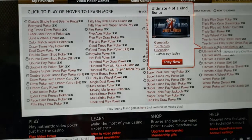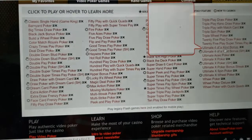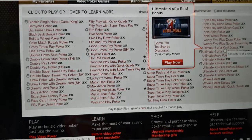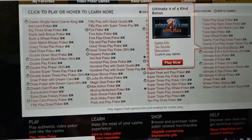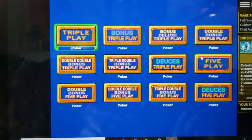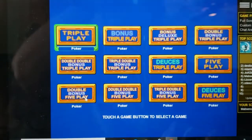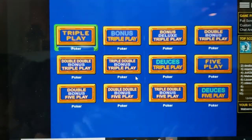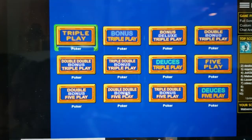We'll go through one more quick one to give you a little bit extra today. This one is called Ultimate Four of a Kind Bonus — it's another one where you're going to get a little extra for hitting a four of a kind. On this one you have the options of triple play and five play, and again your basic Bonus, Bonus Deluxe, Double, Triple, some Deuces. We're going to jump into Double Double Bonus five play.